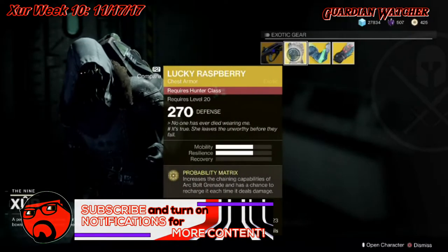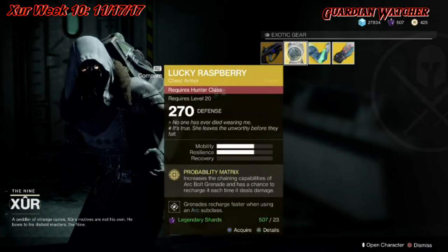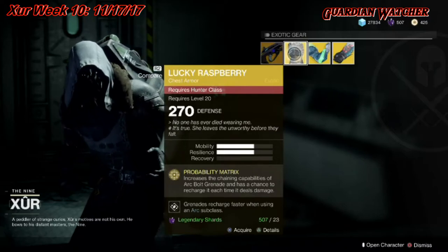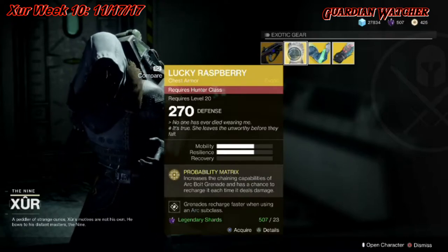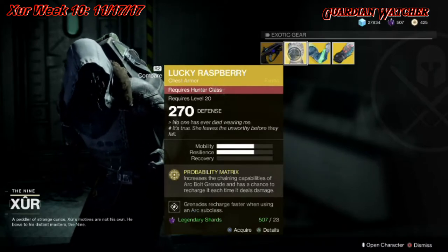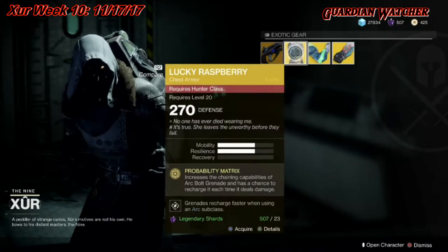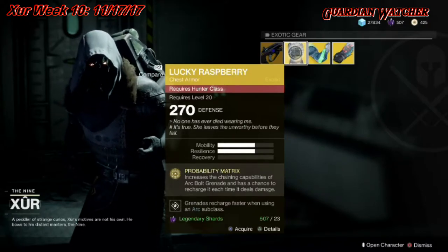Lucky Raspberry is definitely a blast from the past from Destiny 1 — it's a reskinned exotic and not really one of the top-tier exotics for the hunter class, at least not in Destiny 2. This is probably going to get a tier 3 in PvE and PvP as well, simply because there are better exotics out there. The Raiden Flux is definitely a better exotic for your arc blade than the Lucky Raspberry. If you don't have it and you're collecting, grab it; otherwise I'd skip it.